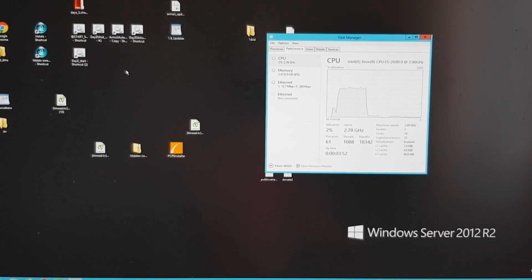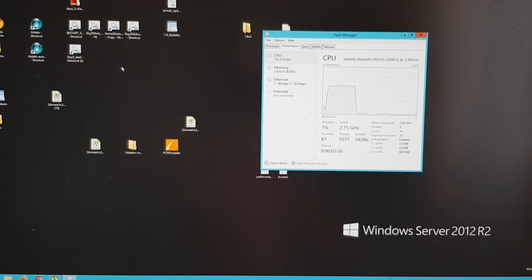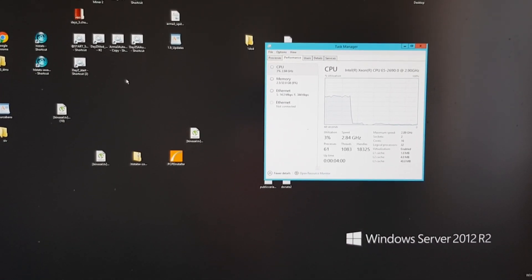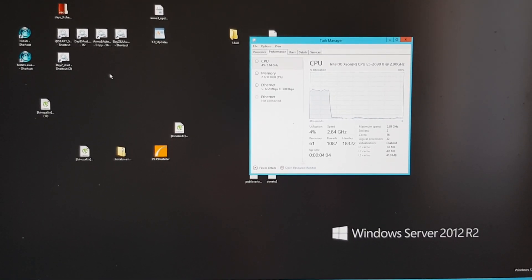The server starts, it starts to call in, but it has zero response even if I rewrite the full ini file. So this is all for now, but I need to change the MAC address for the server.